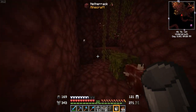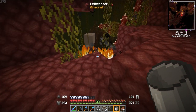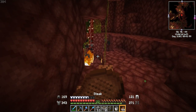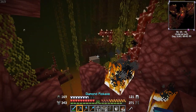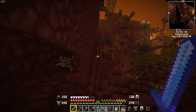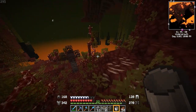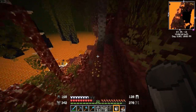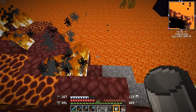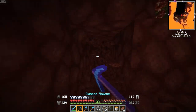Went to the nether to get lava — not a great idea with ghasts everywhere. Got hit by a ghast and there's a hoglin down there. Took some damage but got out okay.